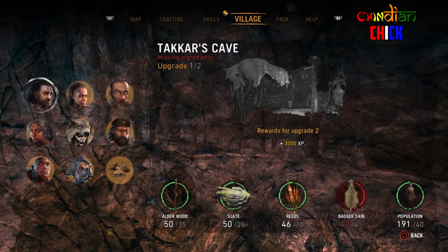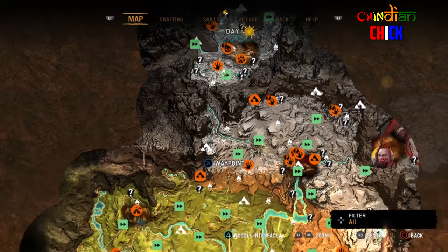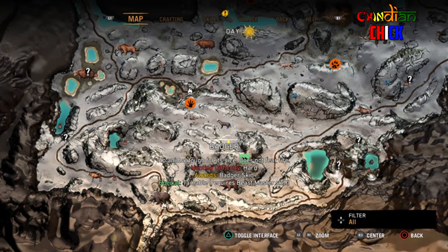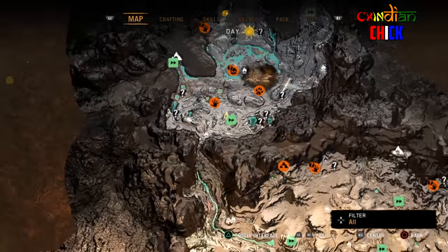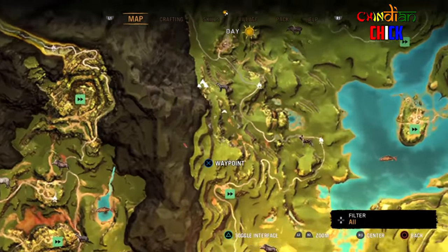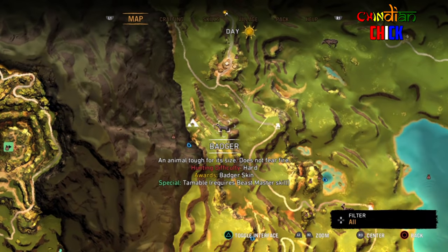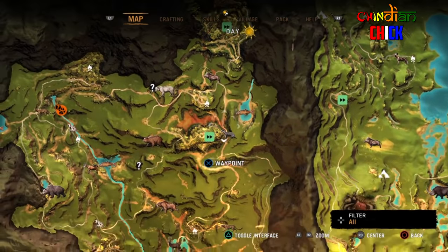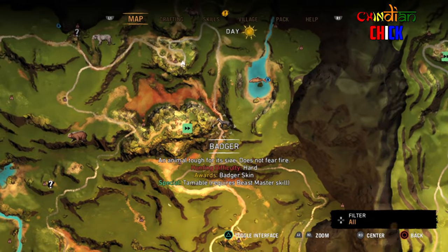You can see that I'm missing some badger skin to complete Takara's Cave. While badgers are just a pain to come by, there are three areas I have found. There's one in the northern area, then there's this south portion here which I'm the least fan of, but it's still another marked place for badgers. And then in here, once you open up the area where the tiger cat was, you have that one too.